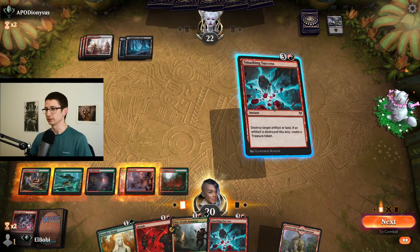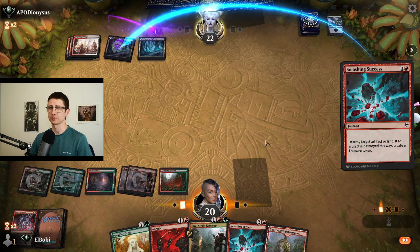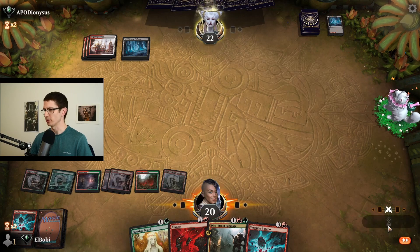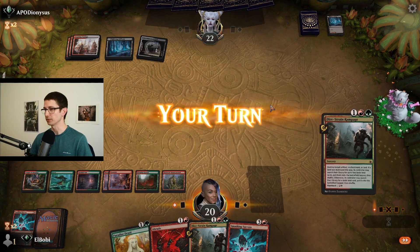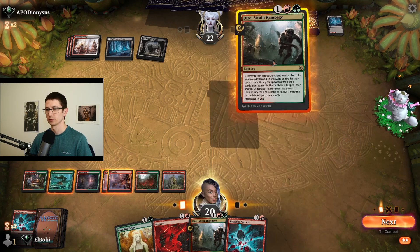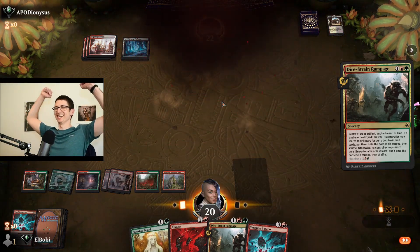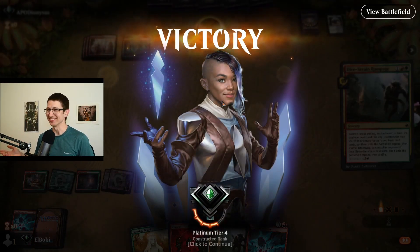They've got all the black lands in the world — this is going to take a while. But like I said, we're patient. I don't know if the opponent is, but we are. I destroyed it on my turn because I don't want them to have the mana. They just keep coming. If we use this one, we can play a Paradise Druid. I don't know what they have in hand. Yes! See? We don't actually win — we just make sure our opponents don't win either, and eventually they just give up.